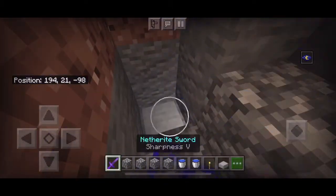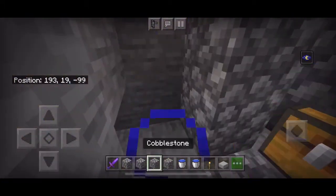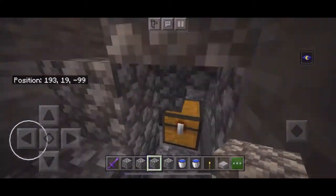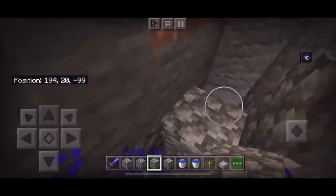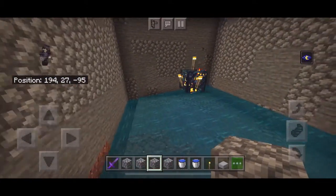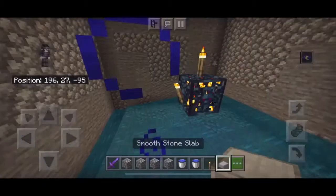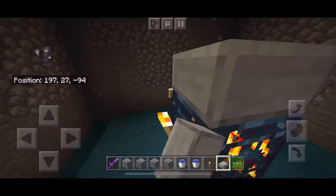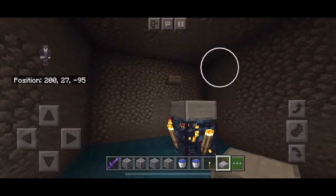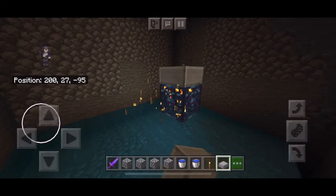You would stay like this and then swing. Then just come back up. Also, I forgot to add: you put a slab on the top as well. Break all of it and you're ready to go.